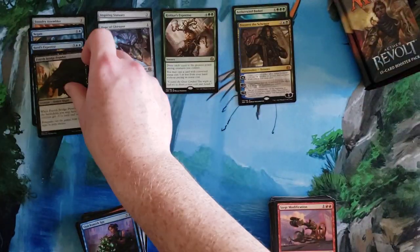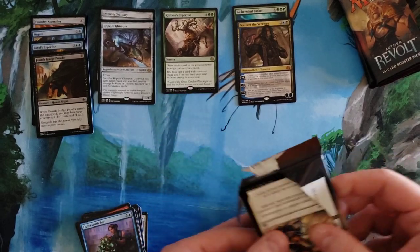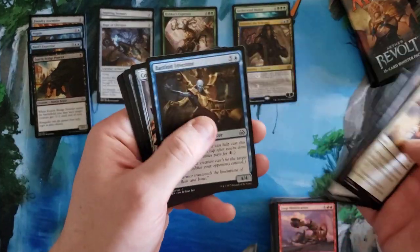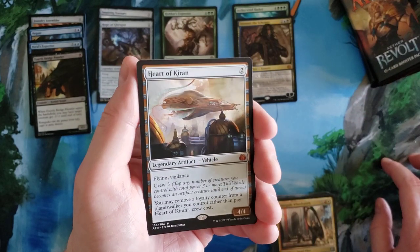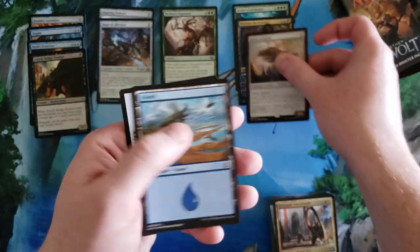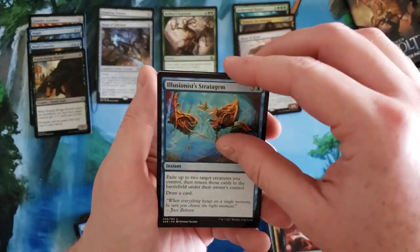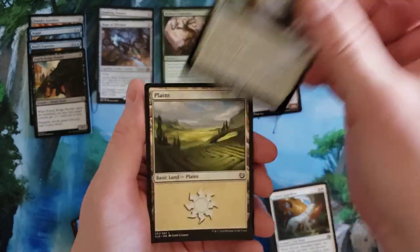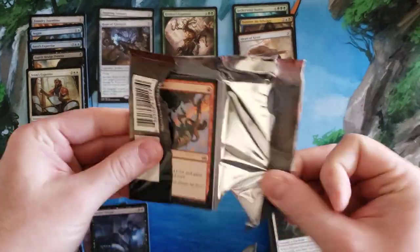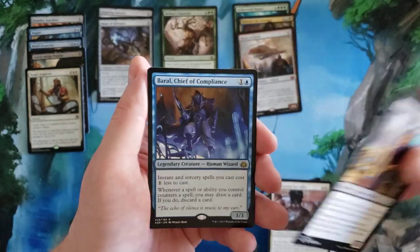Foil Fourth Bridge Prowler. A legendary artifact creature Thopter — flying, sacrifice — that's funny. Cogwork Assembler, Pacification Array, Renegade Wheelsmith, the Heart of Kiran — that's our third mythic! Gifted Aetherborn, Illusionist's Stratagem, Felidar Guardian, Secret Salvage, Sram's Expertise foil — got that in the last video too. Salvage Scuttler, Restoration Specialist, Sly Requisitioner, and Baral, Chief of Compliance — cool.